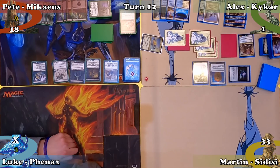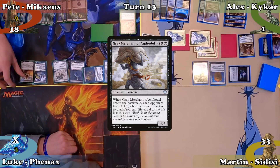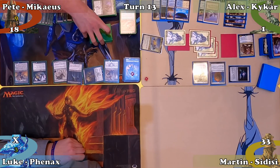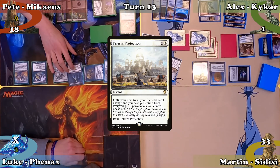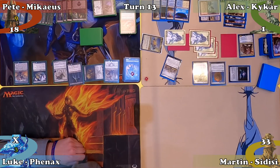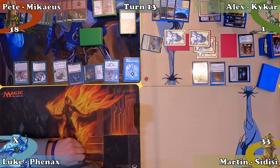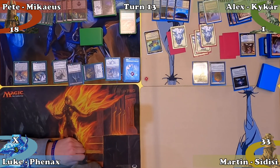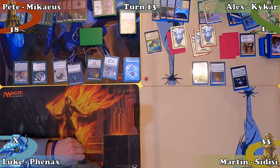In his upkeep, Pete sacrifices Tatterkite to Hell's Caretaker, bringing back Grey Merchant of Asphodel from his graveyard. With Hell's Caretaker's ability on the stack, Alex casts Deflecting Protection giving himself protection from everything, creating a Spirit, and Gary enters the battlefield. His ETB fizzles due to no valid opponents to drain, and Pete passes to Alex. In Alex's upkeep, Pete sacrifices his Merchant to Carrion Feeder, only for Gary to return to play via Mikaeus' ability. Gary drains Alex for 8 life, winning Pete the game.